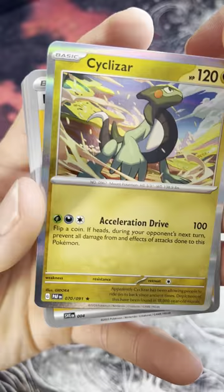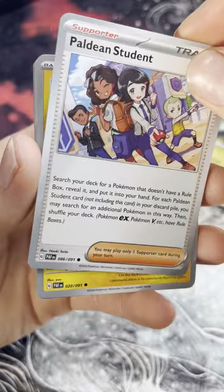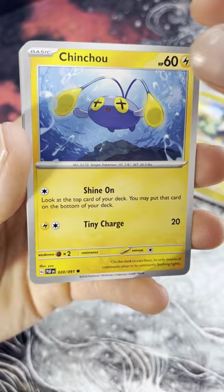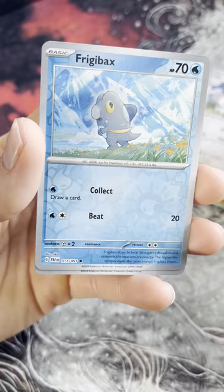We got a Lightning Energy, Paldean Student, another Paldean Student — why don't they differentiate these guys? Are these the same card with different art? Interesting. Jangmo-o, Pineco, Primeape, Ball, Wugtrio, Frigibax, and a Makey.